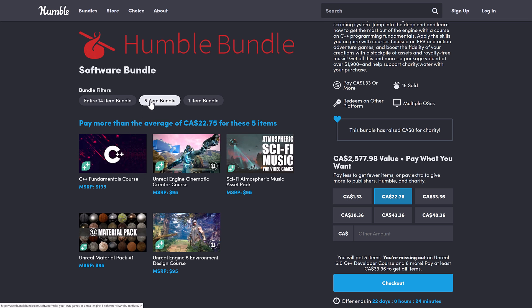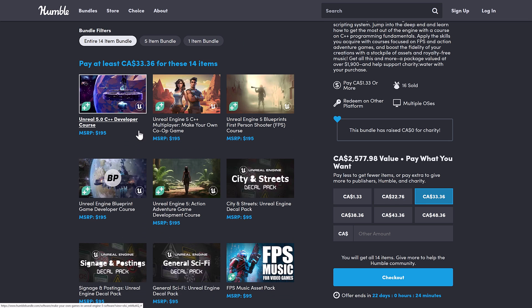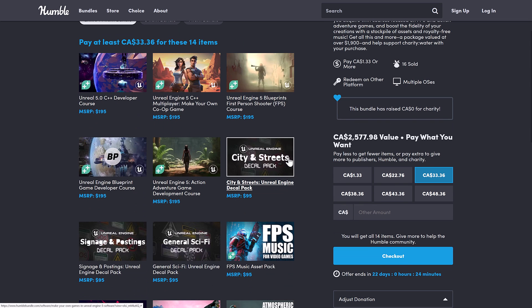I find their courses quite good — they're one of my favorite online trainers. As we jump up to the median tier, this is for whatever the median price is at the time; right now it's $17.18. You're getting the C++ Fundamentals course, the Unreal Engine Cinematic Creator course, and then two asset packs: one is the sci-fi music for video games, and the other is the material pack. These generally contain about a dozen assets — music files or materials inside Unreal Engine — mostly throw-ins, but they're available and you download them directly from the course site.